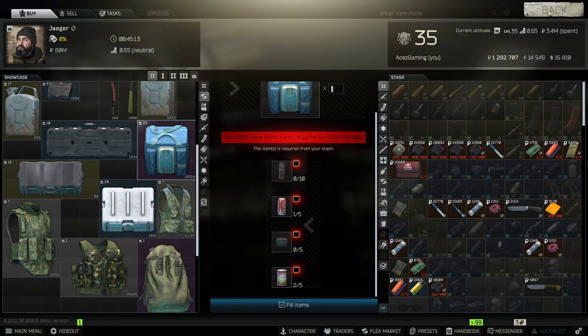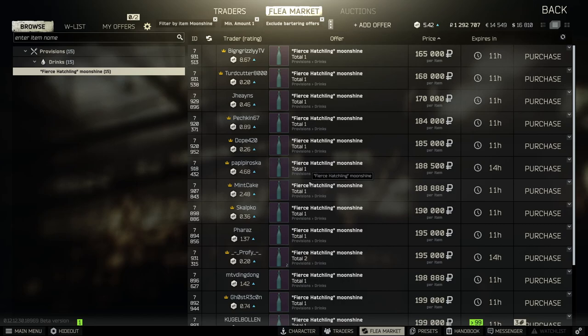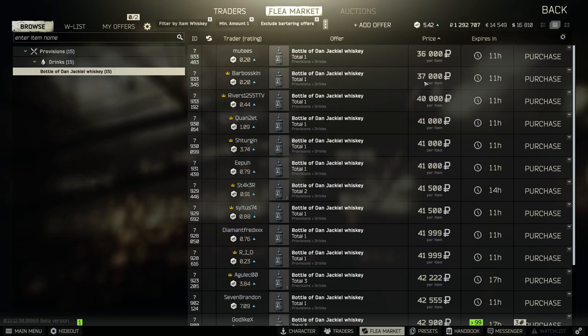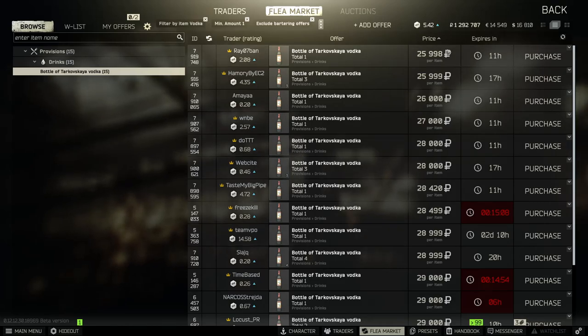If you're farming Interchange, the barter items are very easy to get — you don't have to pay for them, so you're only paying for your thick case itself. You need 50 moonshine, 50 vodka, and 30 whiskey. I was buying moonshine at about 130,000 rubles — I bought 25 at 130k and then 25 more at 160k. The current average is about 180k, so that's 180,000 rubles times 50. Whiskey is selling for around 40k, so 40,000 times 30. Vodka is about 25k, so 25,000 times 50.